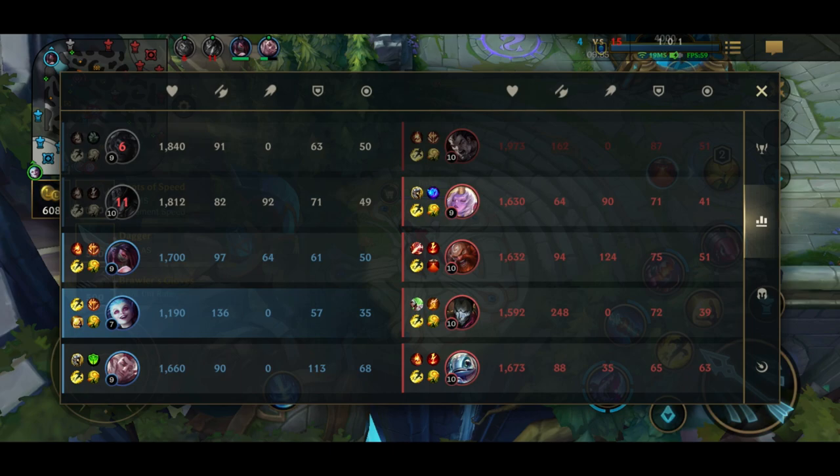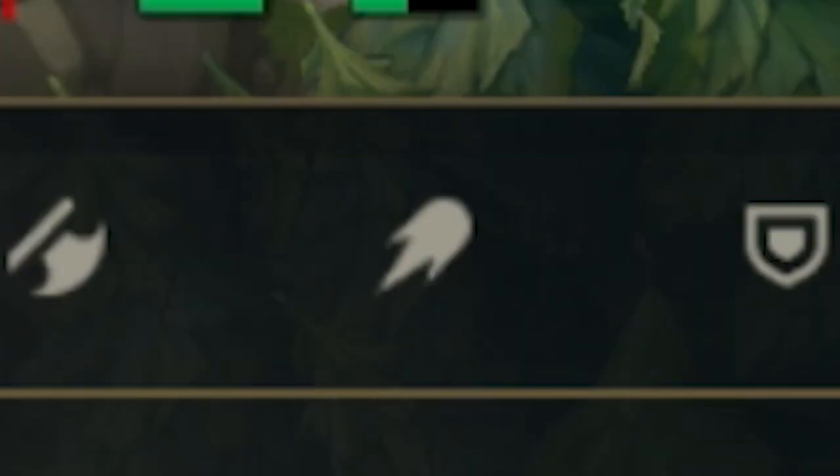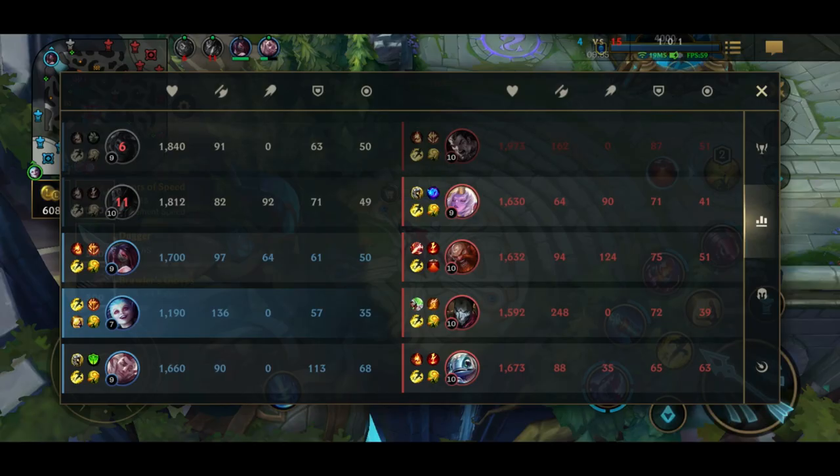The second tab of the scoreboard allows you to see detailed values of five different stats for each player: health points, attack damage, ability power, armor, and magic resistance. These values are updated in real time for teammates as well as enemies within your team's vision.